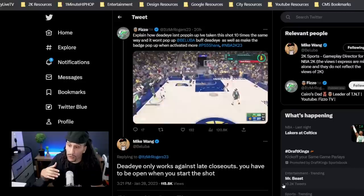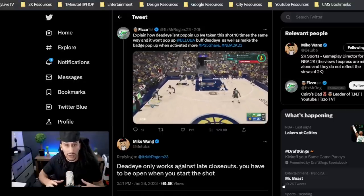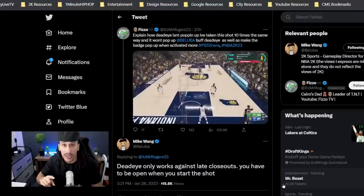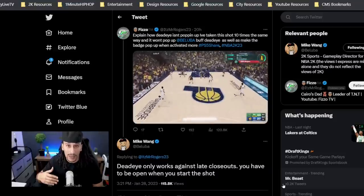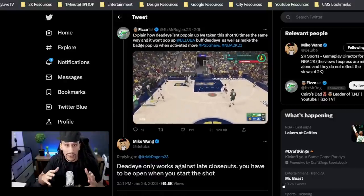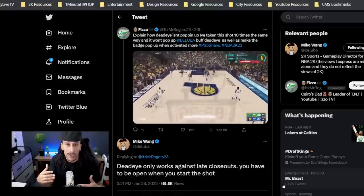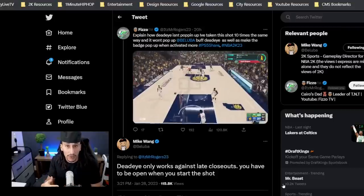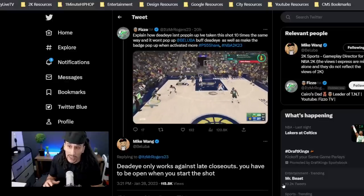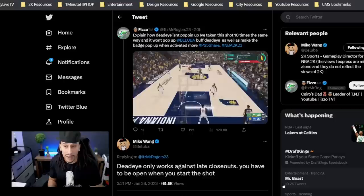Mike Wang responds: Deadeye only works against late closeouts — you have to be open when you start your shot. Although a lot of us in the 2K community understand the mechanics behind activating the Deadeye badge, it just seems like a poor mechanic. I believe Deadeye should be able to activate in limitless range, because that's normally where you'll get a late closeout with a defender sagging off. Hopefully they can make that adjustment, especially it being a tier 3 badge — so it's really expensive in regards to badge points.